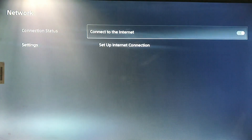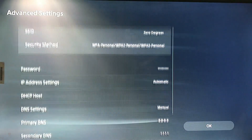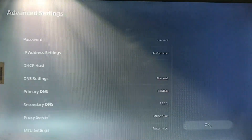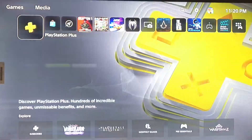If the server is working, then you just set up the internet connection. Using a LAN cable is better than Wi-Fi. But if you connect via Wi-Fi, go to the options and DNS settings, set it to manual for primary DNS. Change it to 8.8.8.8 and 1.1.1.1. That's how you do it.